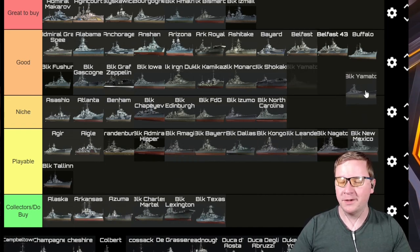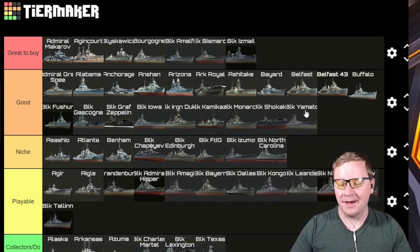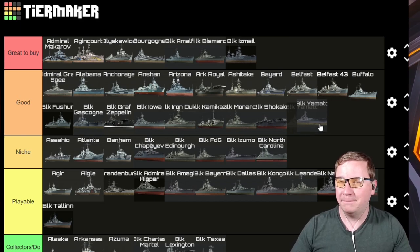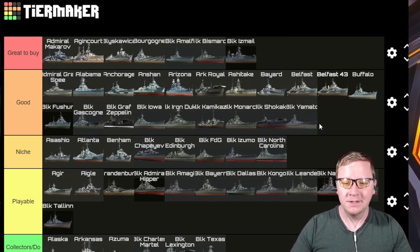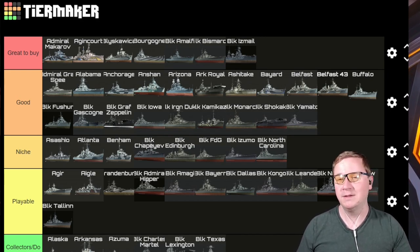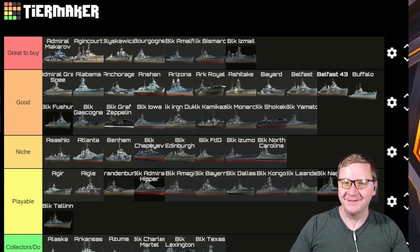Black Yamato — I was pretty much on point on this one. It's a Good side grade to the Yamato. It's a fun time but overall it's not going to be considered better than the regular Yamato. But it's still a Yamato class — you really can't screw it up — and of course that skin for it is absolutely beautiful. We're finally on to the letter C.